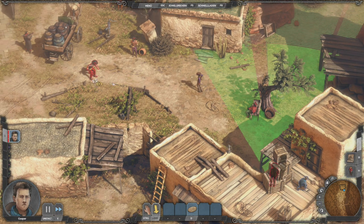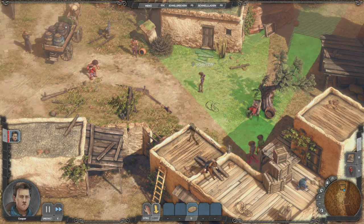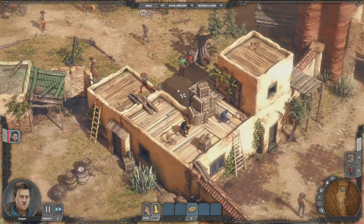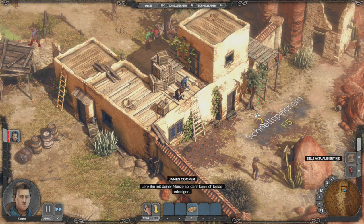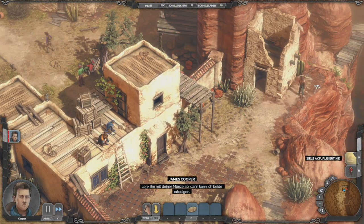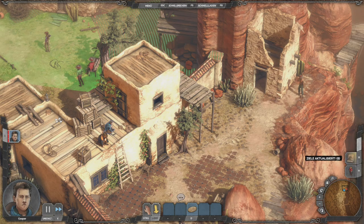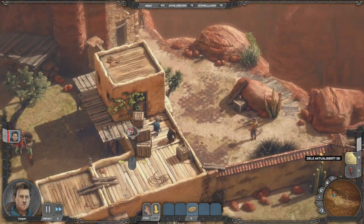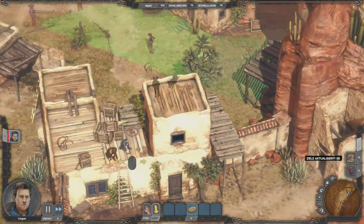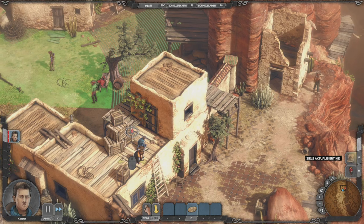Ich glaube, die haben einen Schluck Whisky zu viel getrunken, die beiden. Ich weiß gar nicht, ob die überhaupt noch irgendwo hintreffen können. Den hier hinten. Jetzt zeige ich euch noch eine Sache – dazu muss ich auch die Tastatur benutzen: die Alt-Taste. Mit der Alt-Taste könnt ihr die Karte drehen. Ihr seht hier eine Art Kompass-Modus und immer den Originalzustand.